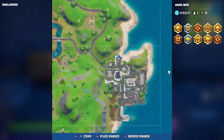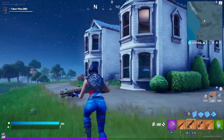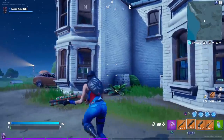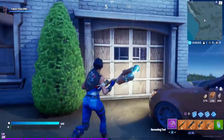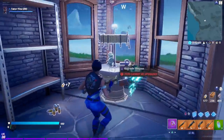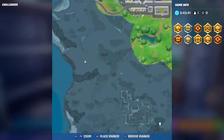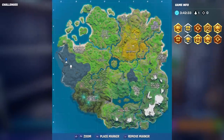The next location is in a big white house just northwest of Holly Hedges. If you break through the garage, you can see the upgrade station right inside. This is Holly Hedges and the white house is just northwest on top of this hill — also kind of southwest of Sweaty Sands.